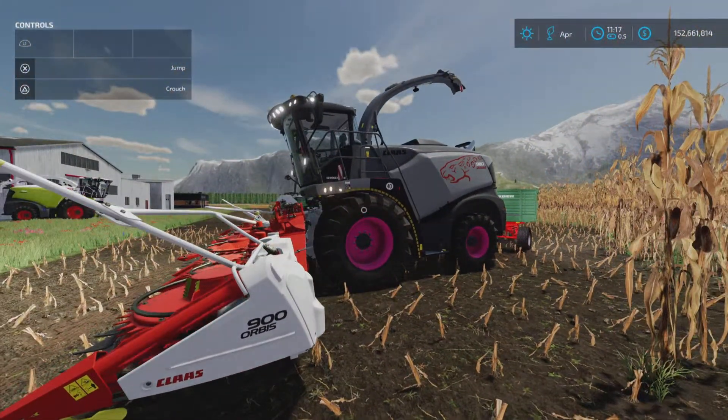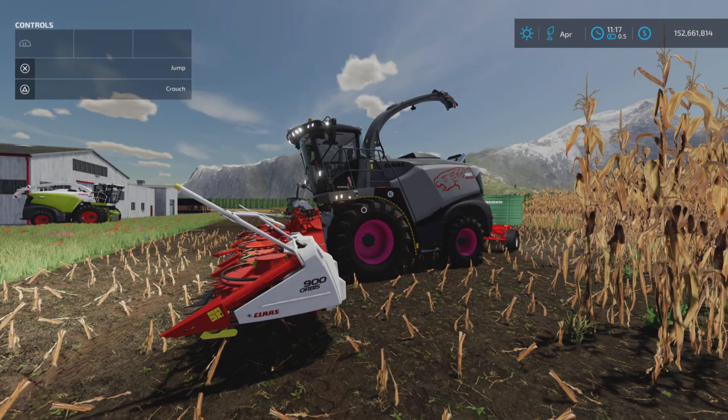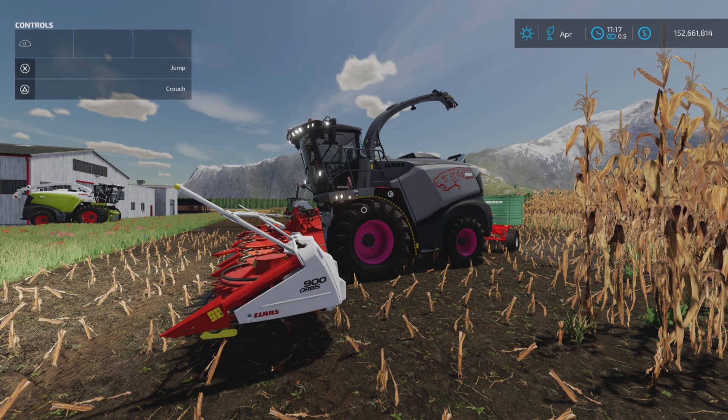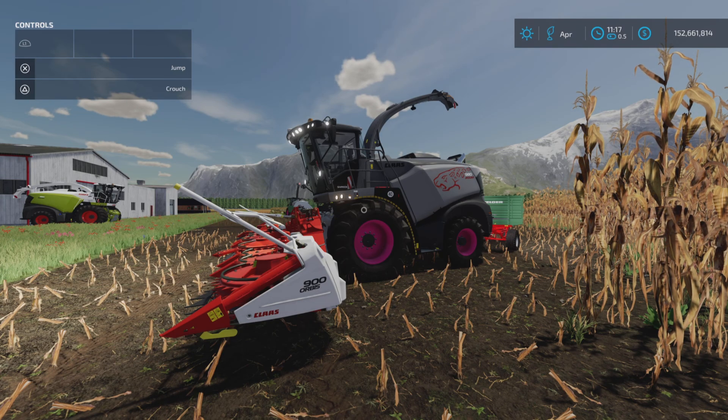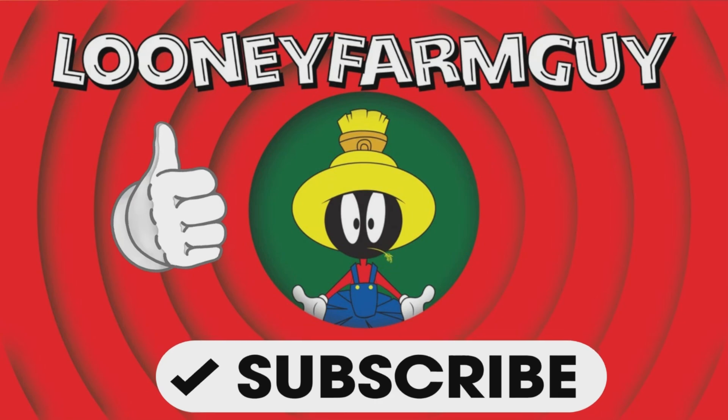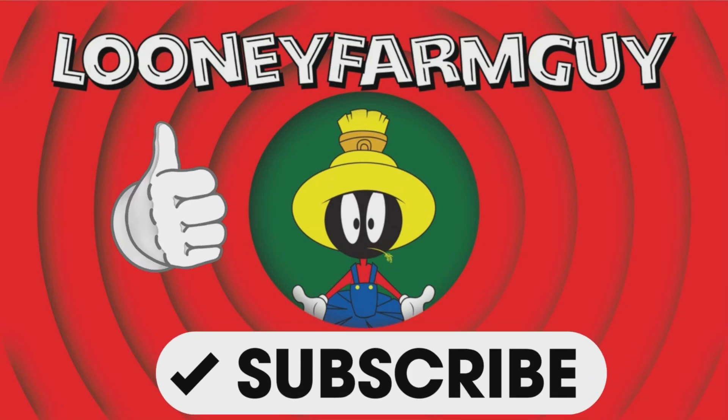There you go - that's about it. Another nice forage harvester - that's the Class Jaguar 980-930 pack by Calderon on Farming Simulator 22. Thank you all for watching, and remember it's only a game. Till the next one, bye for now!